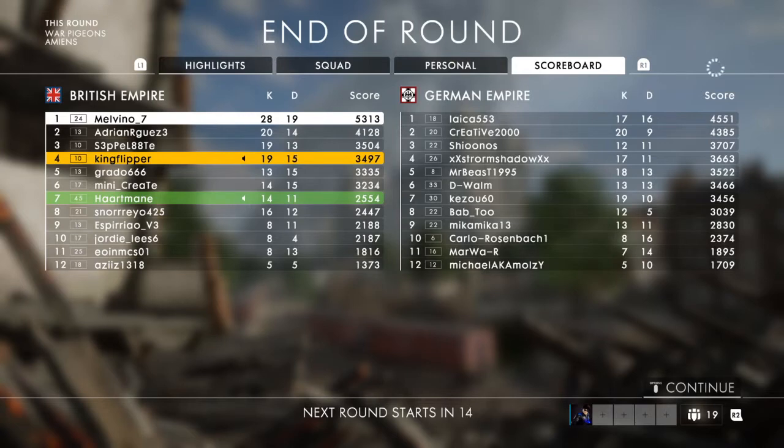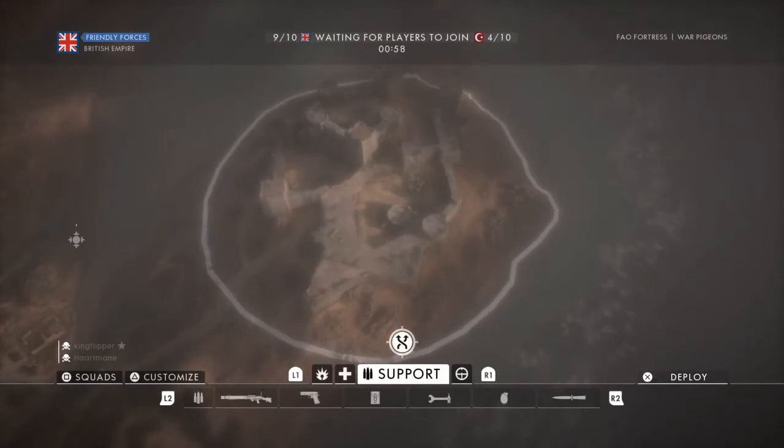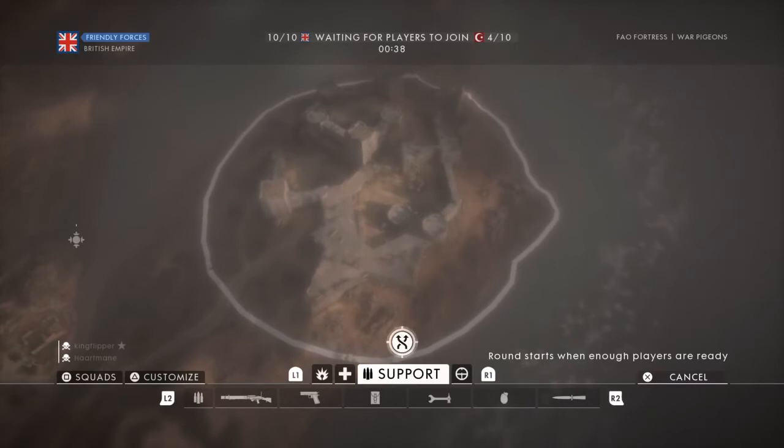It's essentially capture and hold - you pick up the pigeon, hold it, and you've got to hold it for a certain amount of time until it's ready to be released. You get some decent points off it for a short game. I still think conquest is the best, then I'd go this, then rush, then domination and TDM. I'm definitely gonna have another go - I like the castle map, the castle's class.